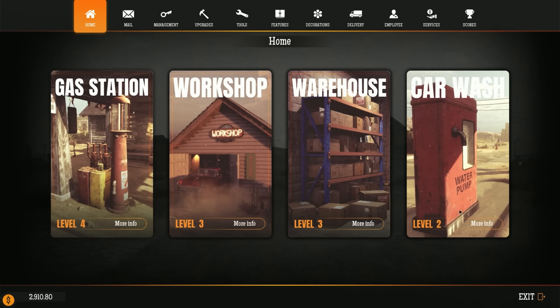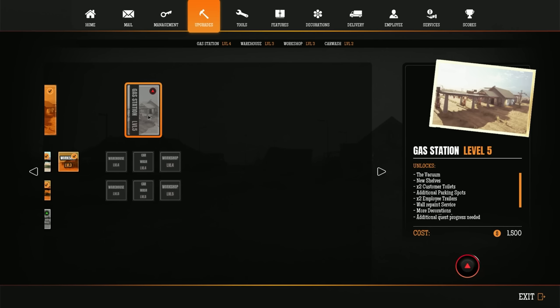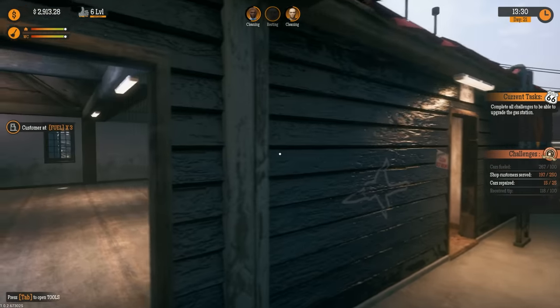Maybe three thousand for level four and five thousand for level five — three upgrades, very expensive. And then we also have our final gas station upgrade — that is super exciting! We'll be able to get our warehouses, car wash, workshops all leveled up. We'll unlock the vacuum, new shelves, more customer toilets, additional parking, two employee trailers, wall repaint service, more decorations, structure upgrades, and the airbrush.